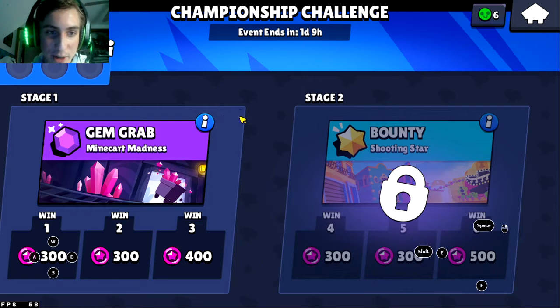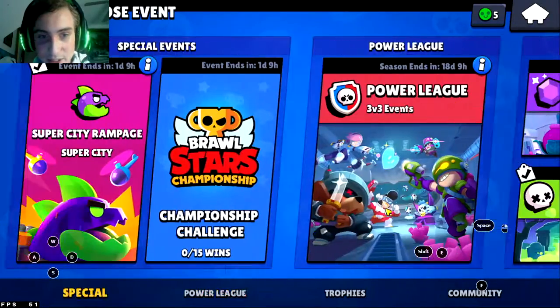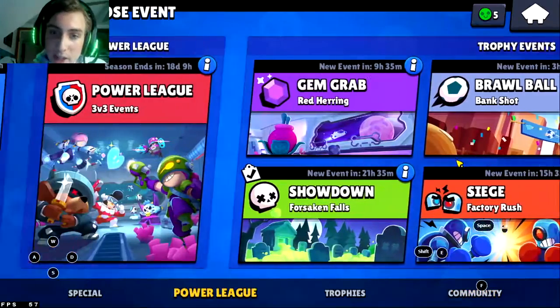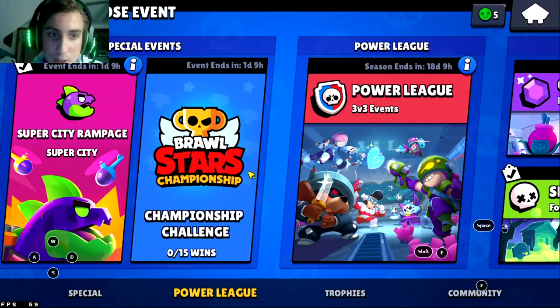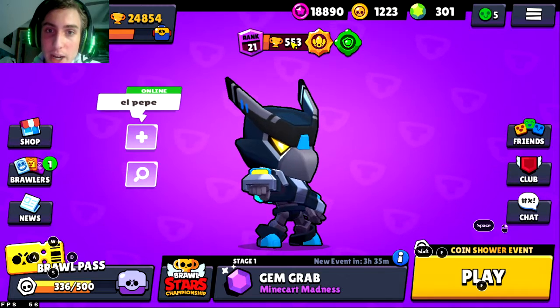I usually play with a random team — it just takes less time to get together and it's less work honestly. That really covers all the ways you can get star points from actually playing specific modes. The only other way I know of right now is by getting enough trophies with each of your characters.